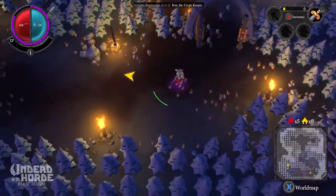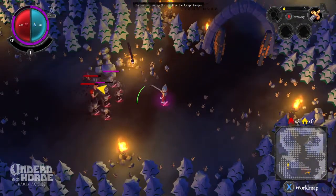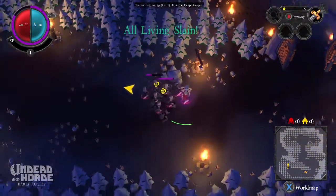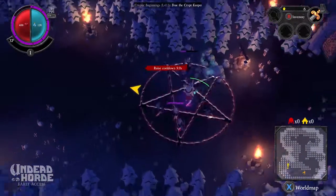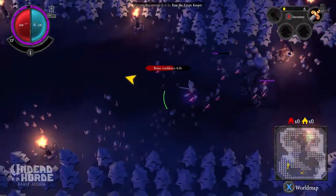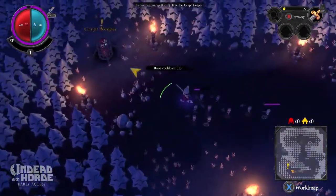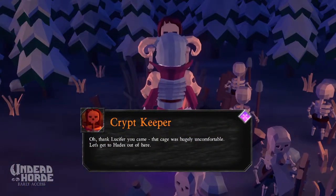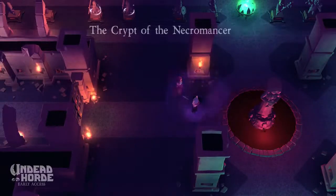Follow me, come here guys. Enemies? Attack. This is like the coolest sounding necromancer I've ever heard. Gold. All living slain. Join the horde. We can raise. So I need one more. Come here. Gather around. You guys are just going off on your own. Cryptkeeper! Oh, thank Lucifer you came. That cage was hugely uncomfortable. Let's get to Hades out of here. A new land - the crypt of the necromancer.